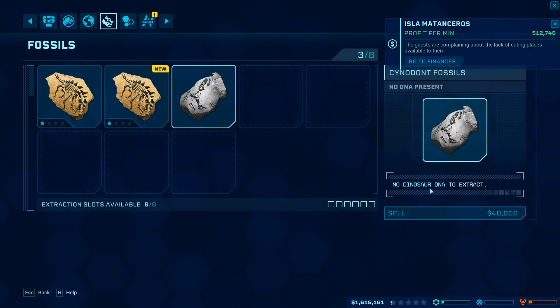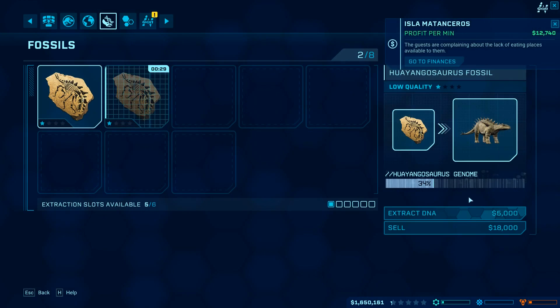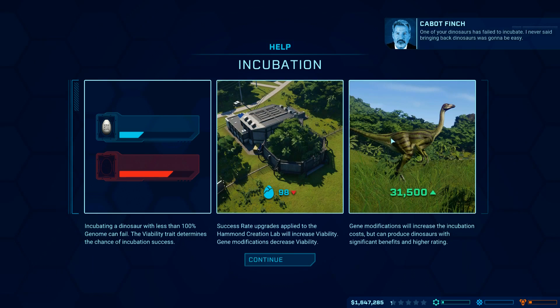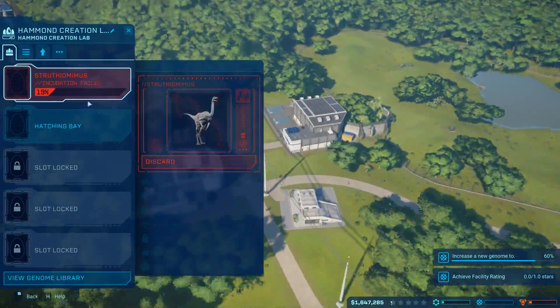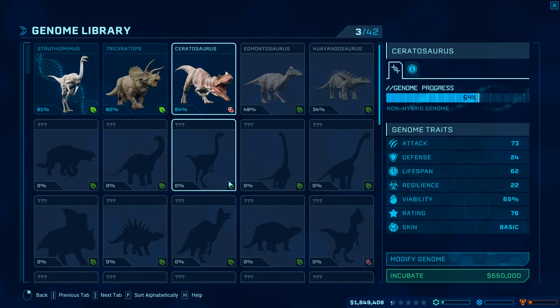Also, we have some new fossils. There's no dinosaur DNA to extract on this one, unfortunately, so we'll sell that. Let's go ahead and extract the DNA on this one - I would love to see this one roaming around soon too. Incubating a dinosaur with less than 100% genome can fail - the viability trait determines the chance of incubation. It failed to hatch. Curses! I definitely want to get some of the pattern modifications on these dinos - that is awesome. But my little one failed to hatch. Incubation failed - we have to discard it, unfortunately.